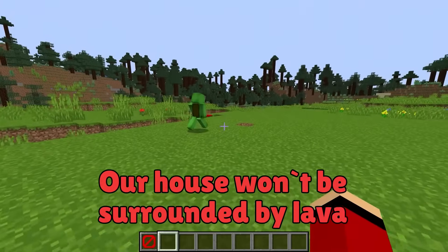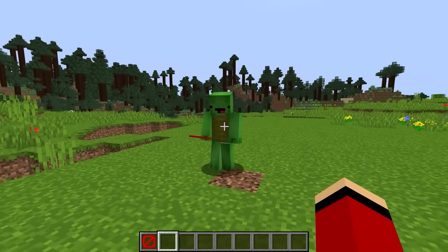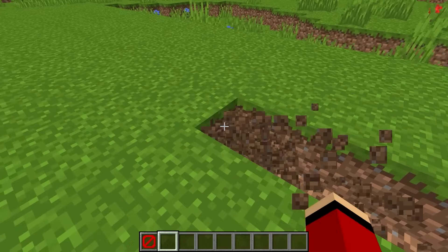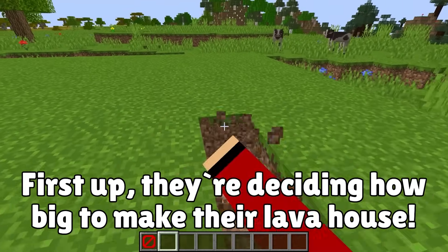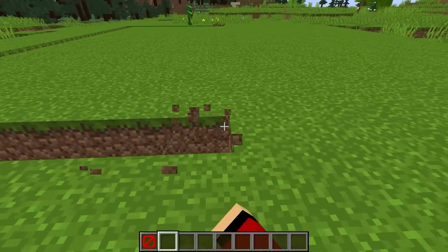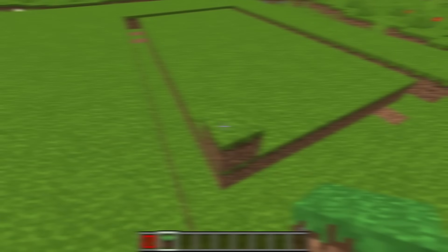Our house won't be surrounded by lava — it'll be made of lava. We still need to decide where to build it. Let's do it here. Now another decision: how big shall we make it? This big? Looks good to me.